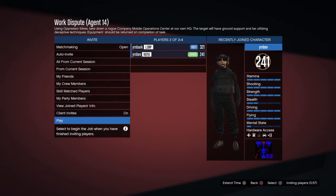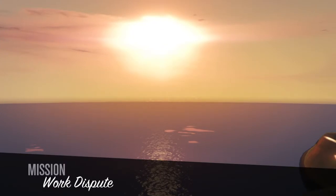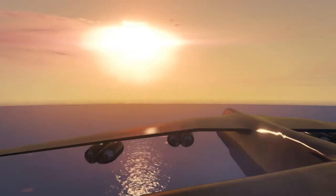Once your friend joins, just launch up the job. The mission is going to spawn you in the cargo plane. It's going to tell you to go to the port and kill the enemies — don't do that.